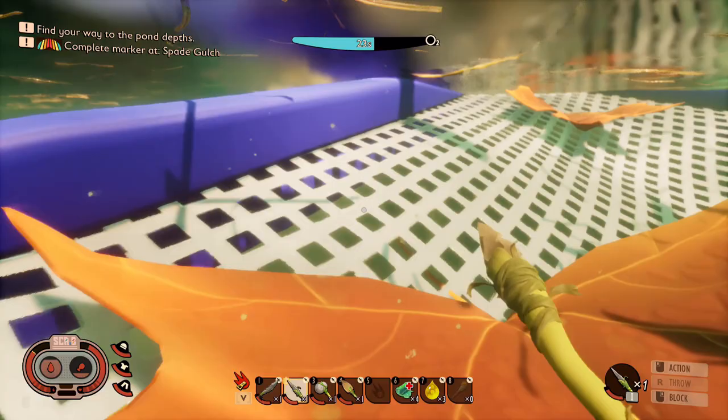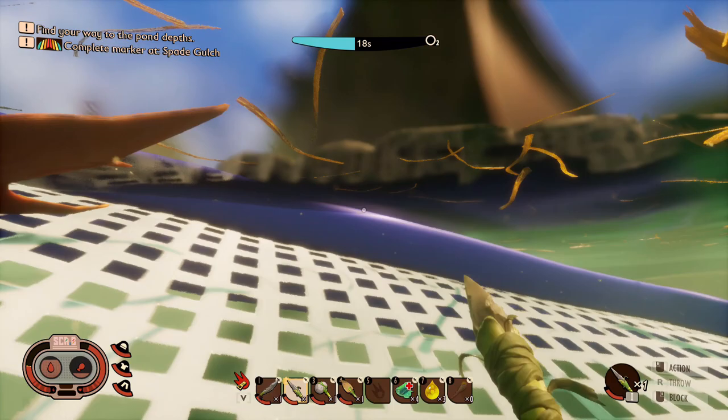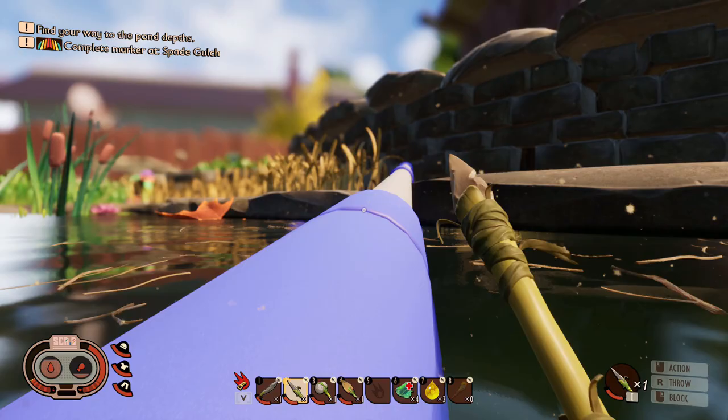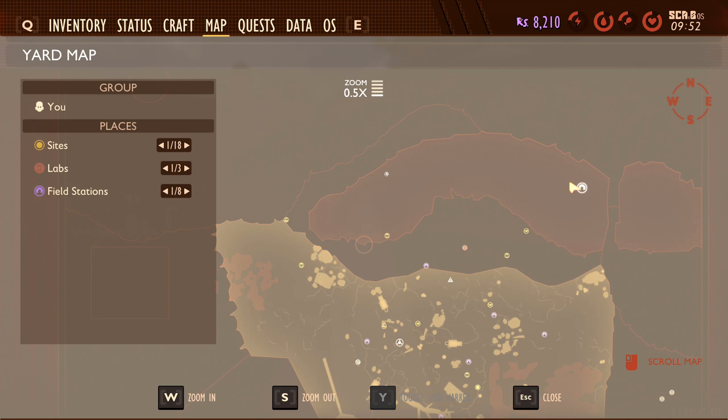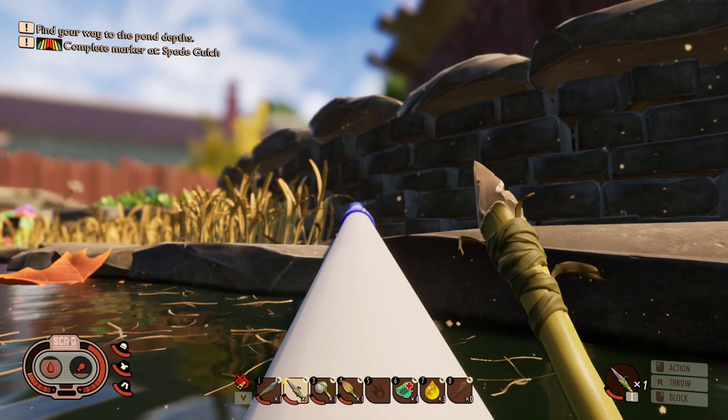Really there's nothing in the net - oh disappointing. I would have thought there'd be something cool in here. Let's go have a look this way. Oh nope, don't fall off. Nada. I don't know if anything's changed on the map - I haven't actually checked the map yet. Doesn't look like it. I wonder if we can get in that pond there.